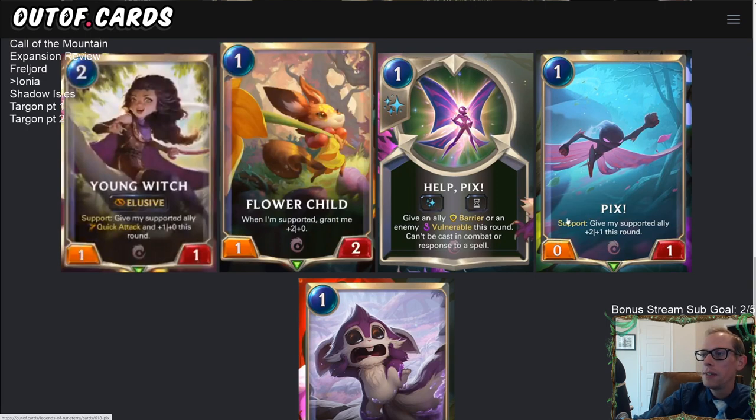Picks is a one-mana 0/1 with support that gives your supported ally +2/+1 this round. It's a cute little card but only a temporary buff, and we're not playing a 0/1 just to enable support. The obvious upside is helping Lulu level up faster, but a 0/1 will never trade with anything — it's basically a slow-speed 'give an ally +2/+1 this round.' Pretty hard to get value from Picks. It should really just have elusive.